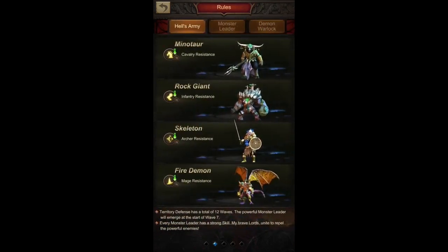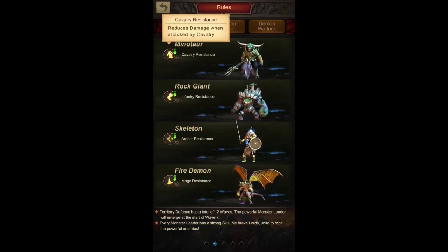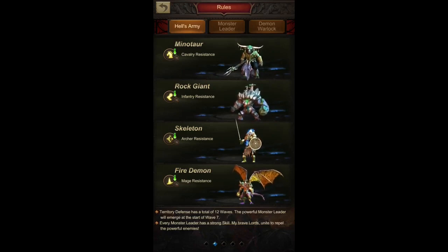Now let's look at the different kinds of monsters — this is the main topic of the video. How do I decide what presets or army formations to send to a particular monster to maximize damage output and points? The Minotaur has resistance against cavalry, so cavalry damage is reduced against it. The Rock Giant resists infantry. The Skeleton has a debuff against archers. And the Fire Demon is resistant against mages.